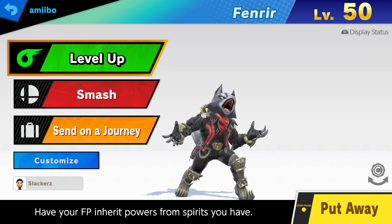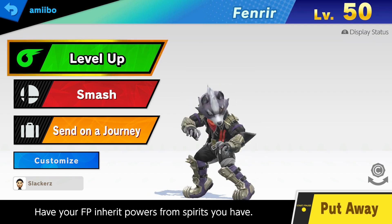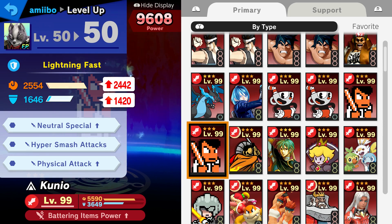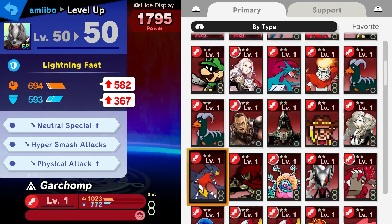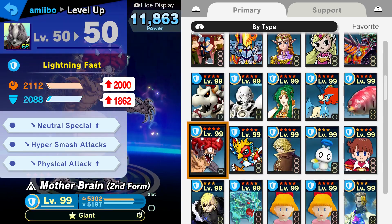After a little bit of tweaking and a few more matches, I've been able to get Fenrir up to level 50. This is the fun part - now we level him up. I did two more matches with learning on but only two stocks in each match, and he came out at Lightning Fast. I think I'm going to keep him as a defensive type of character - I want him to be able to hit hard, but I want him to be on the more defensive side.